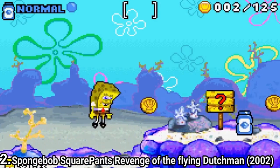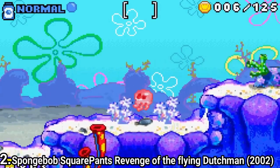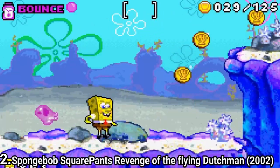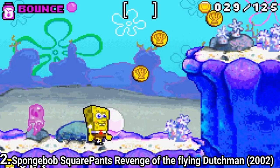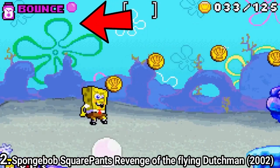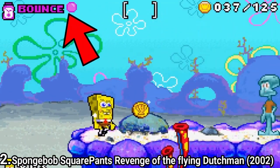SpongeBob SquarePants: Revenge of the Flying Dutchman is another platformer. This time around, SpongeBob can glide and you can blow bubbles, which you can use as platforms to make jumps. The levels have hidden collectibles, which is a nice little feature, and are diverse. SpongeBob has multiple types of bubble soap — he can make platform bubbles, use floaty bubbles, and bounce bubbles.